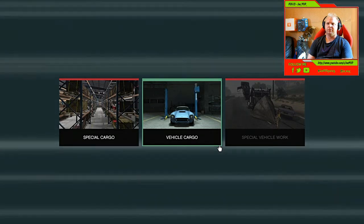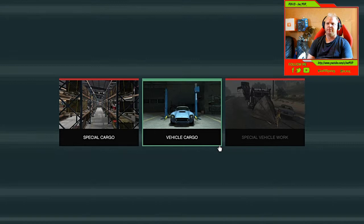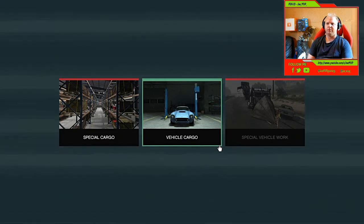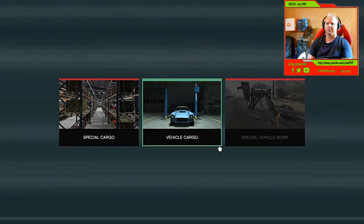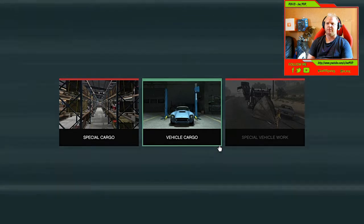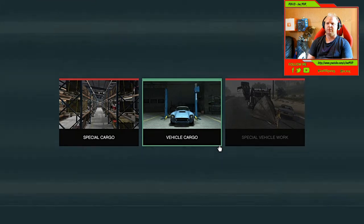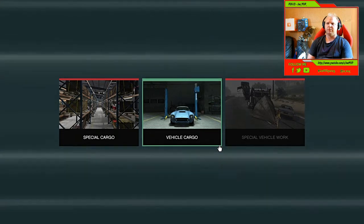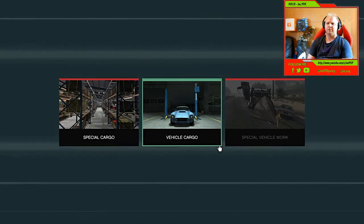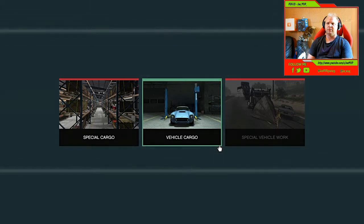The home page should show you three options: Special Cargo, Vehicle Cargo, and Special Vehicle Work. Special Cargo is as it was before — the standard SecuroServ contraband system. Vehicle Cargo is their new offering: you purchase a vehicle warehouse, then SecuroServ puts you onto different cars in the area to source, warehouse them, and sell them to a highly vetted customer base. Special Vehicle Work is a little different — these are complex operations using state-of-the-art customized vehicles, and you'll need to make some headway with Vehicle Cargo before taking this on.